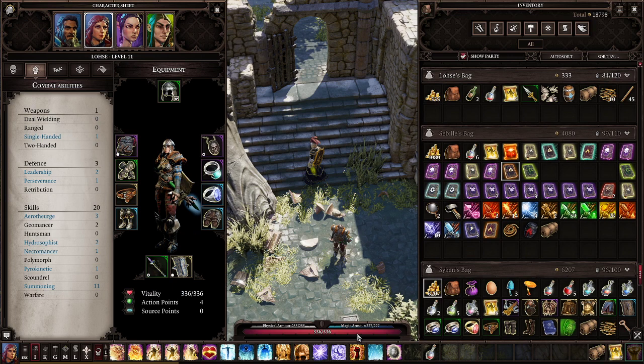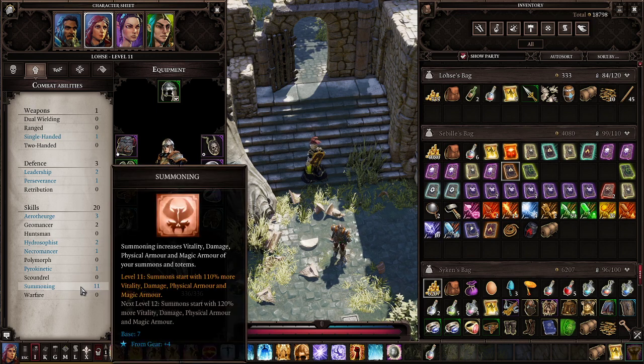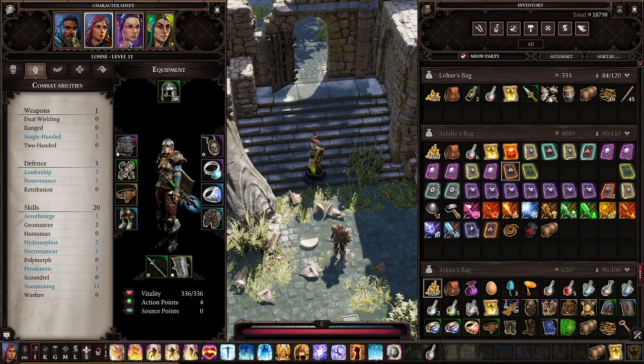We have Lose. Lose now has more armor than before. Not much changed in her build — she's still a support character. The most noticeable portion is we got some items that got us over 10 summoning, so you will see bigger summonings now.